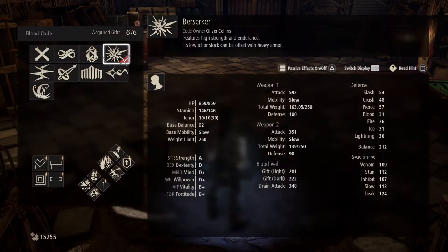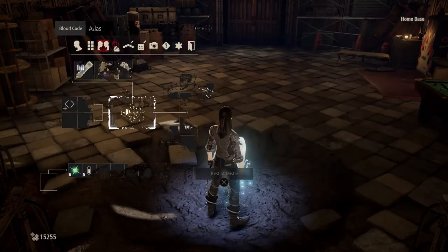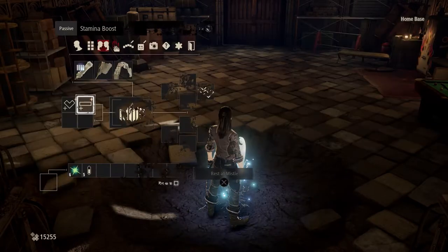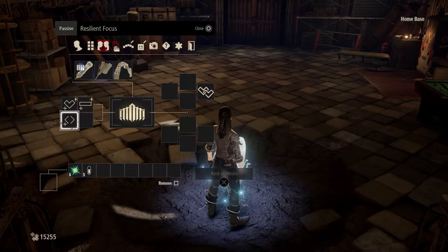So let's just switch up our build. Now we can move on to Atlas. So we're going to have a decrease in HP and stamina. We're going to have better scaling - so slightly more attack and more defense as well. Let's just throw that one on there, and then we can sort out our build. So we're going to go with health, stamina, resilient focus for now.